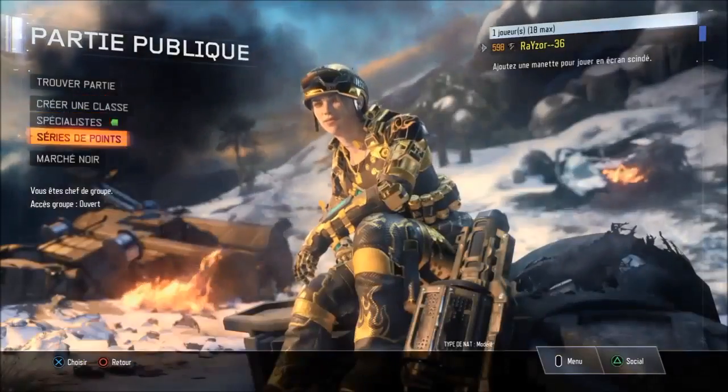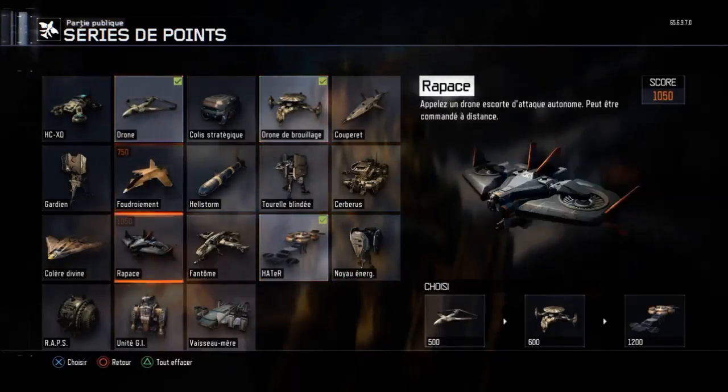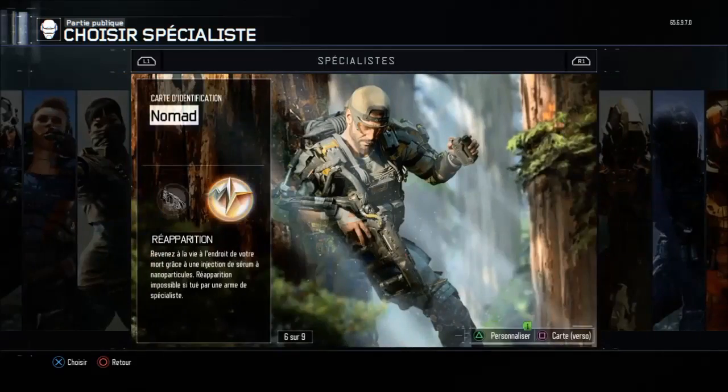Il y a eu d'autres petits patchs. Le noyau énergétique a été patché : quand vous étiez enseigné, parfois il restait bloqué dans vos mains — ça a été corrigé. Et le spécialiste Nomad a été patché : il ne fait plus de fumée une fois que vous l'activez en réapparition.